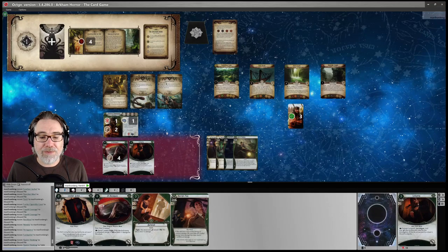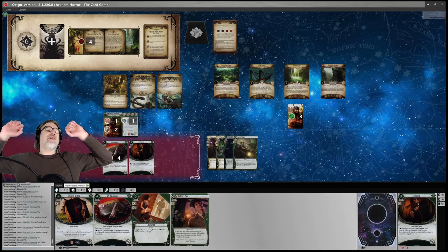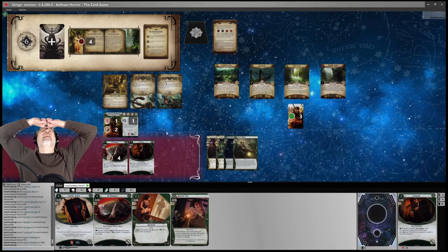So we're going 3, 4, 5, 6, 7, 8, 9, V4. Chaos Bank says minus 6. You have got to be kidding me.